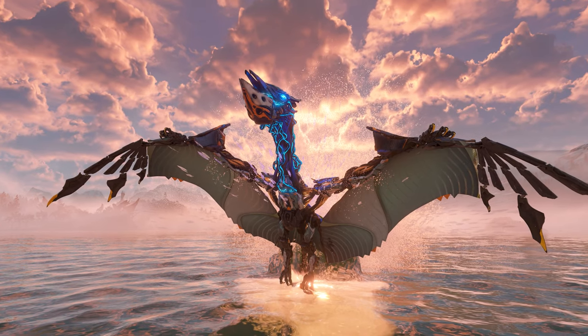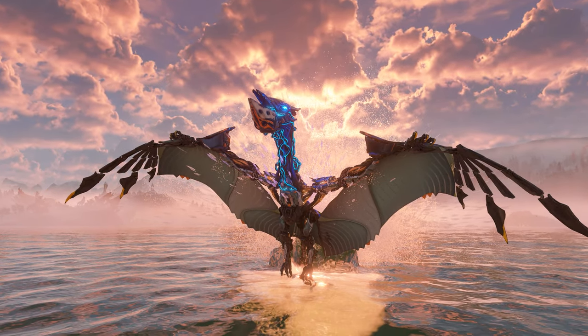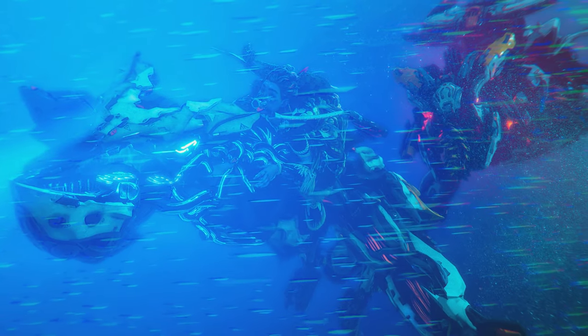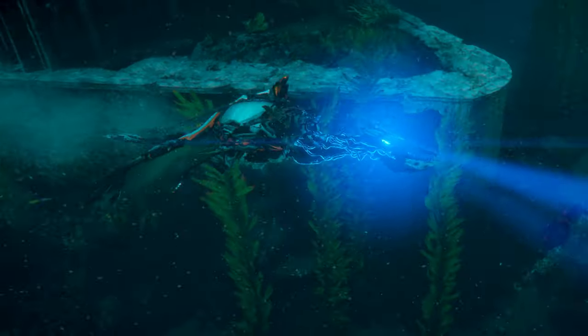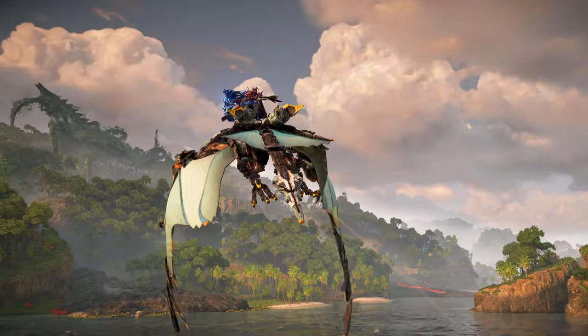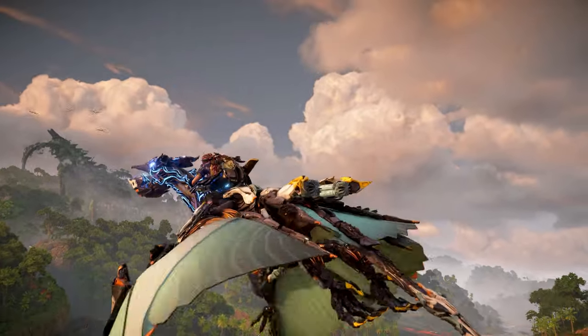This ability extends to the main map as well, allowing you to now traverse Lake Mead, Lake Mono, and the turbulent waters around the Isle of Spires. Unfortunately, when overridden, the Waterwing does not carry over its combat prowess. In fact, just like the Sunwing, the Waterwing offers no offensive capabilities when overridden.